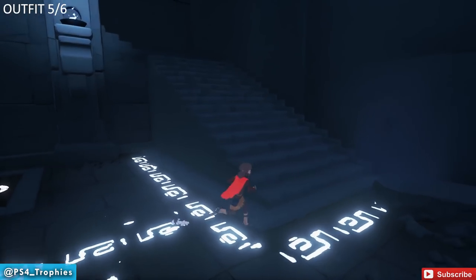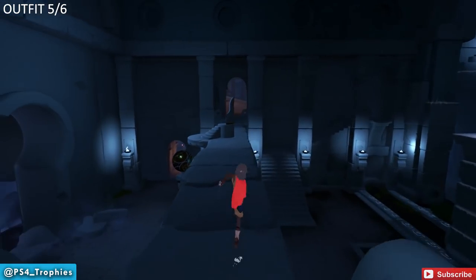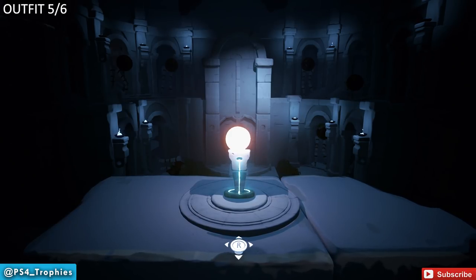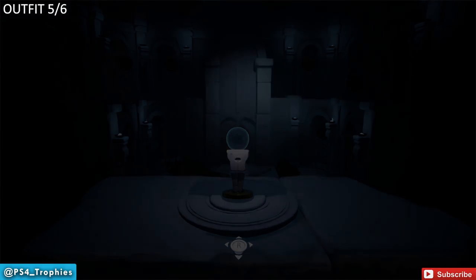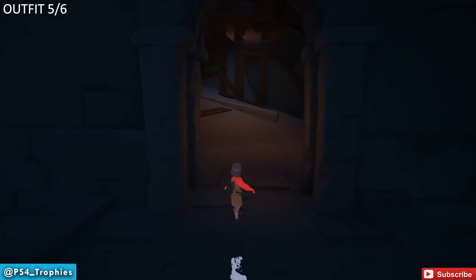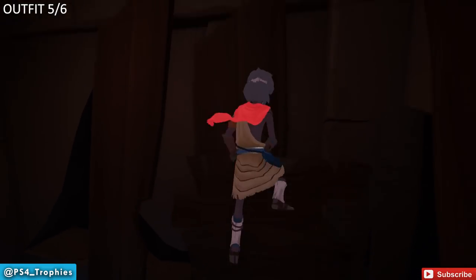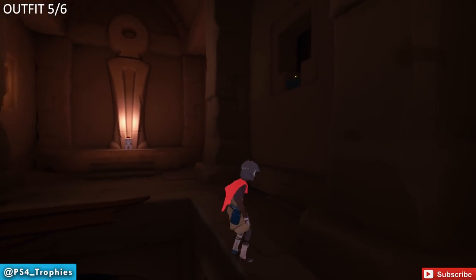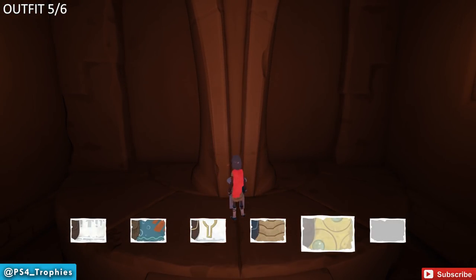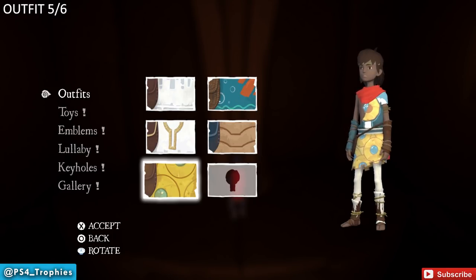The next collectible is an outfit — easy to miss if you're not careful. During this puzzle, come up here and line up the orb you placed with the background. Once you've done this part, don't do anything else before getting the outfit. Follow the pathway and enter the room we visited about five minutes earlier. Climb up here a second time and you'll see an outfit that wasn't there previously — but make sure you grab it before you free the Sentinels.